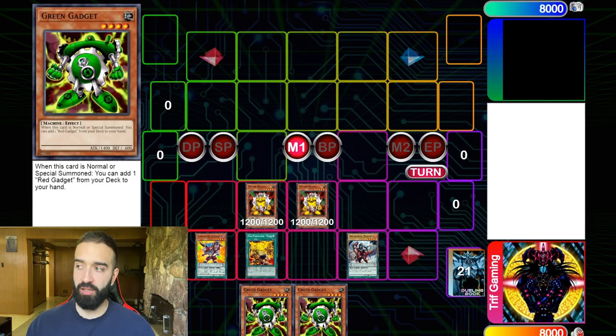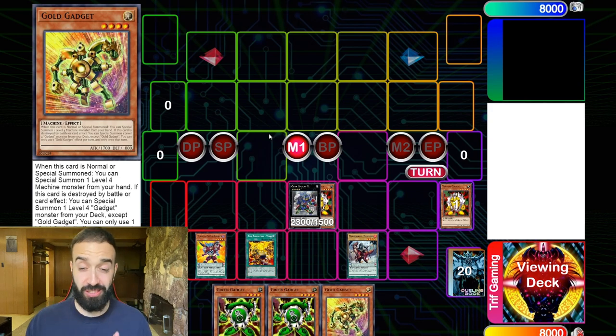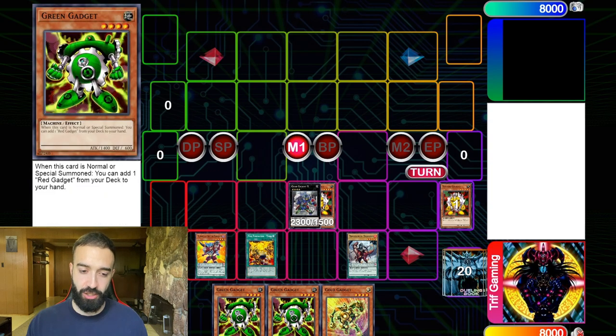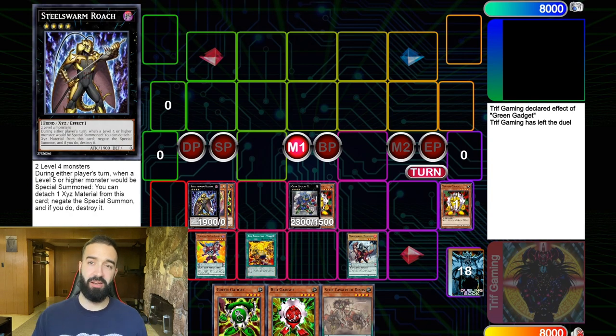So here we pendulum summon two gadgets, and their effects trigger to add two more gadgets from the deck. Now those gadgets sitting on the field — we're going to XYZ summon into Gear Gigant X, which searches us Gold Gadget. We haven't normal summoned yet, so we normal summon Gold Gadget, which uses its effect to special summon Green Gadget. Green Gadget then searches Red Gadget — a card we'll hold for next turn. From there we go into a Rank 4 XYZ negate like Roach, or Dweller, or if you're facing Harpies you can put up Heraldry to stop their field spell.